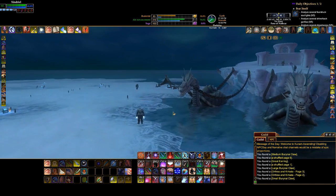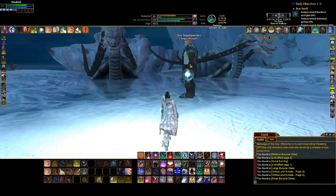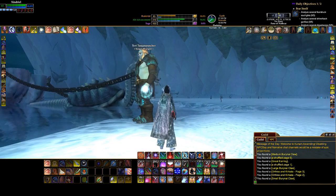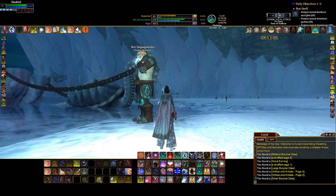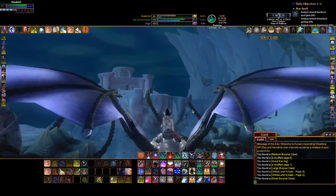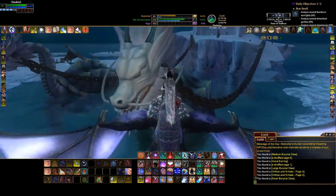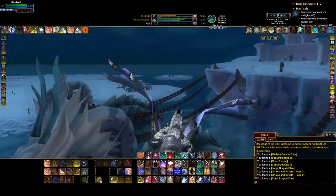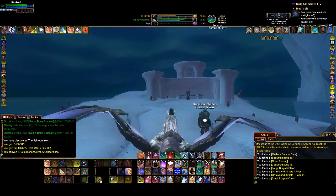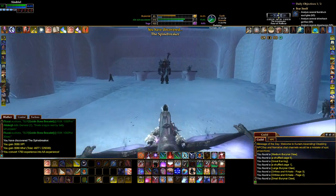Hey, this guy — isn't that the guy in Kratok's Fortress? That might be one of the bosses from Kratok's Fortress. The name is definitely familiar. Anyhow. See, they've got their little harnessed dragon turtles — it's got that Chinese dragon look to it, all like, what up, I'm a Chinese dragon turtle. The Spinebreaker — yeah, there's Kratok. So yeah, that guy probably is the guy from the fortress.